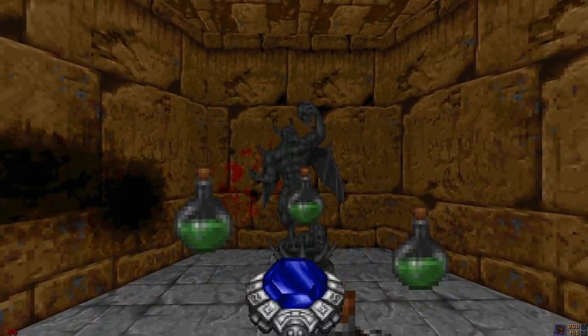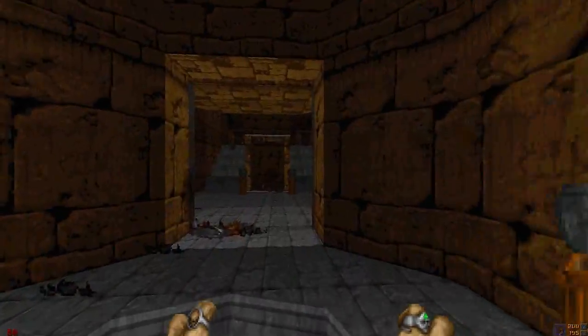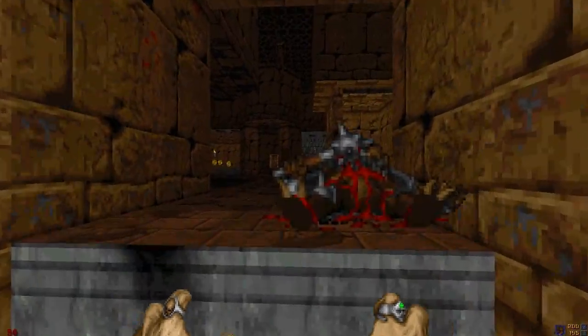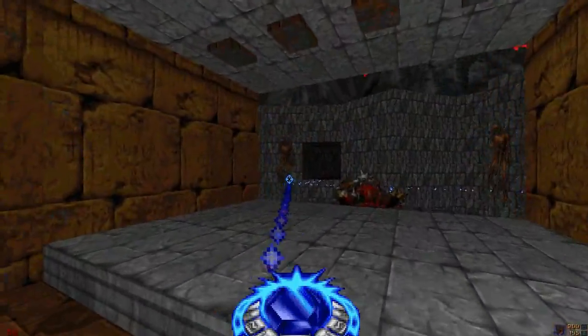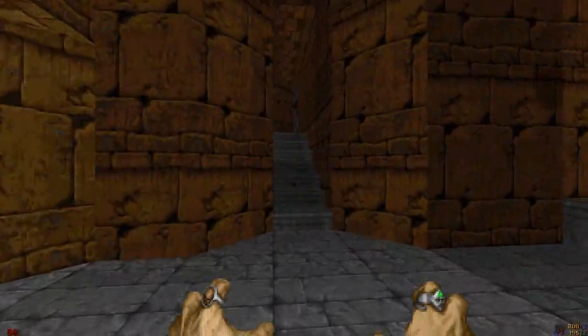Maybe there's something with this gargoyle. There's something behind it. Now the boots of speed have worn off, I believe. I want to do a recap — we got the switch in there, that's one. Switch down there is two. Where was the third switch for this level? Because I don't want to come back here.